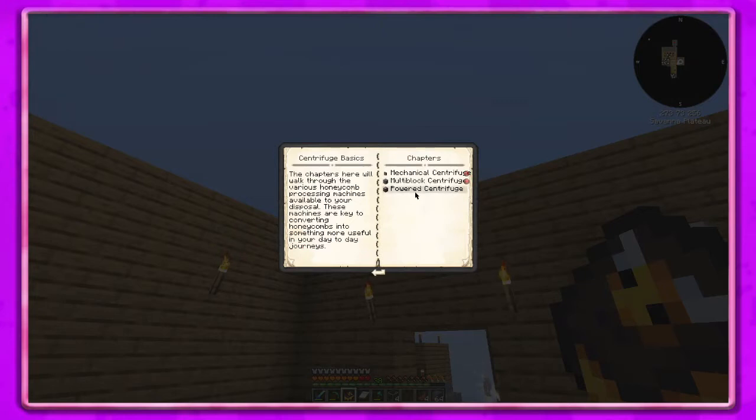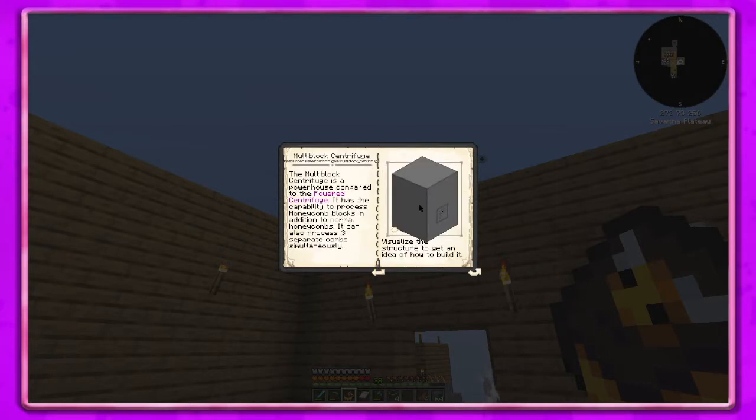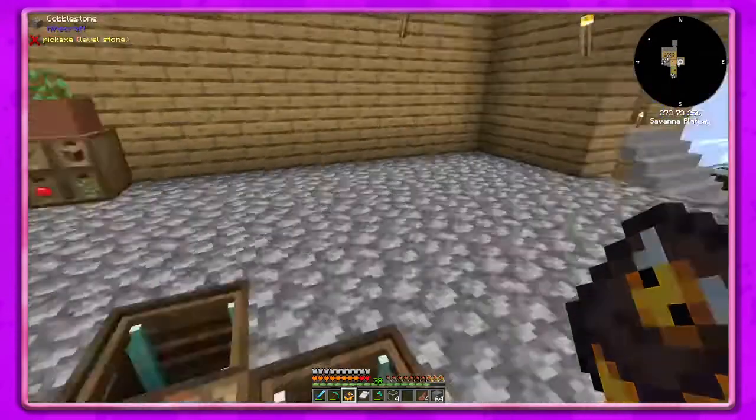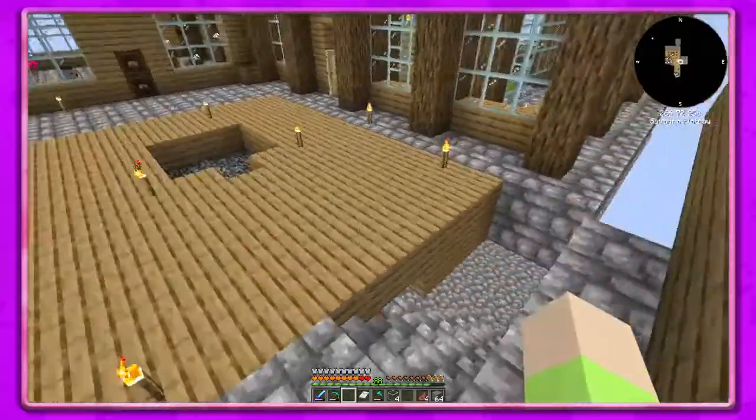Centrifuge basics - we need the multi-block centrifuge. It can also process three separate things. That looks pretty tall - is it taller than what I've got? 35 casings, the structure size is three by four by three. Controller one block up from the bottom - okay, so it is right but we need it one block up from the bottom. It helps to read sometimes, I know it's crazy but it's true.